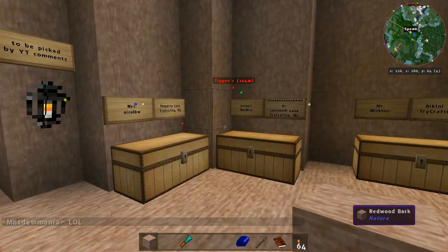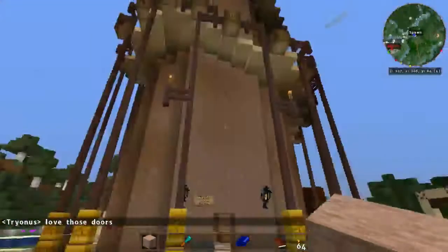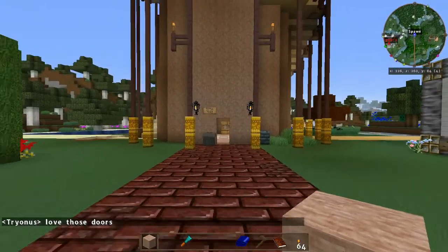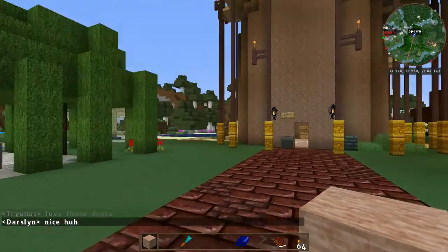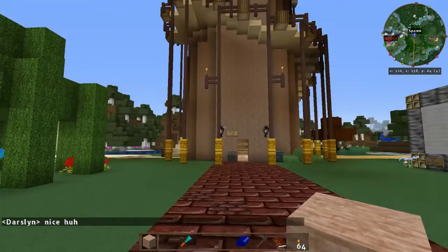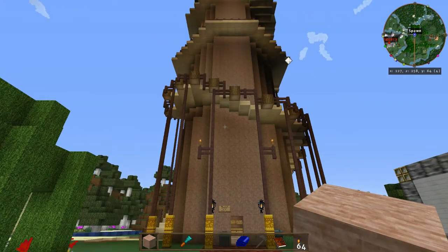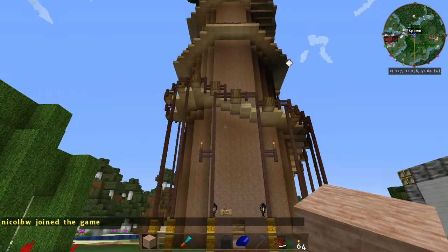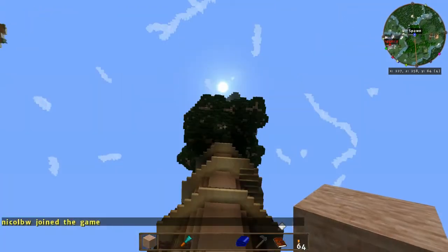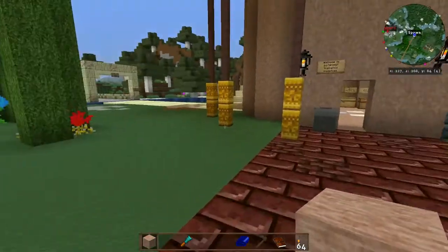Hey everybody, Mountain Dew Mania here and welcome to Hoarder's Delight on Try Craft. I think Trey and Darcy are on - she's trying to build a greenhouse. Sorry I have not had a chance to really do anything; my phone and internet have been down for about two and a half days. Oh, there's Nicole! The Try Hard family is complete.